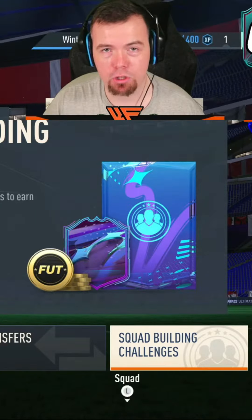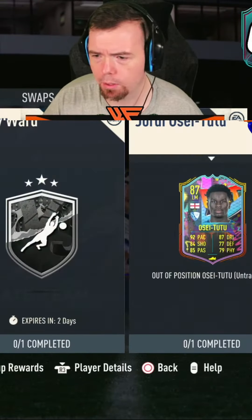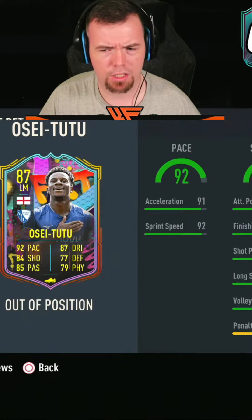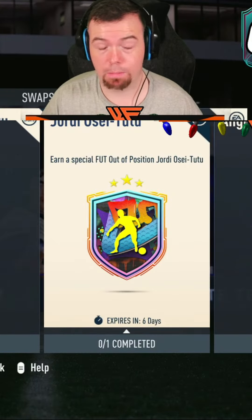Welcome to another 6pm shorts where we'll see what EA has decided to drop today — which might be something decent, hopefully. EA have decided to drop an Outer Position card. There you go, that's your requirements for two OC22. It's been a while since we've seen one and they were going to be released throughout the year.